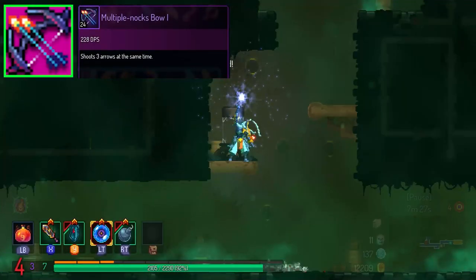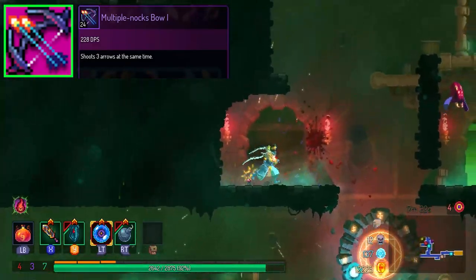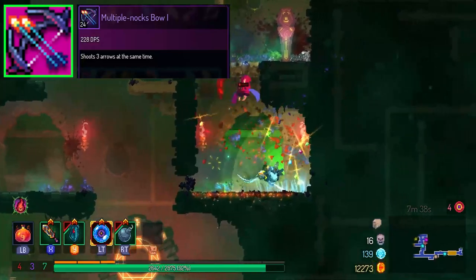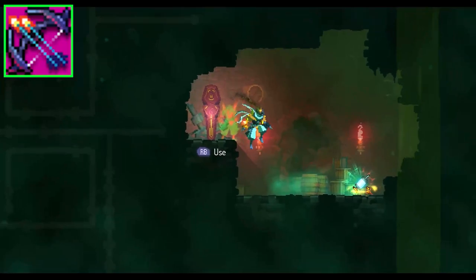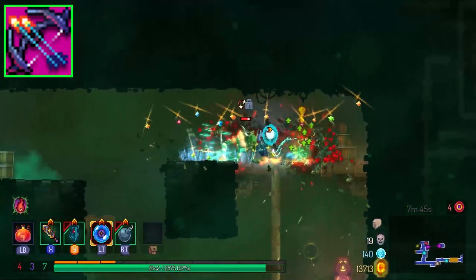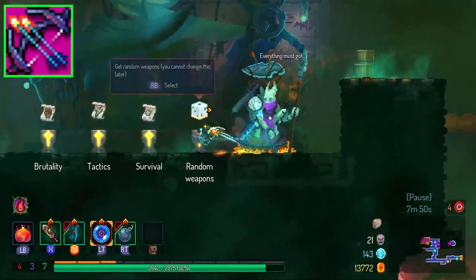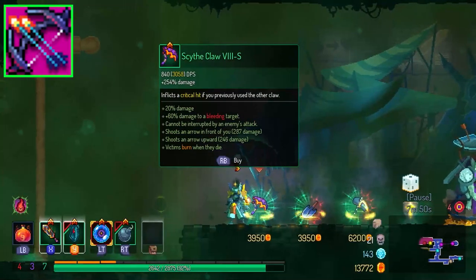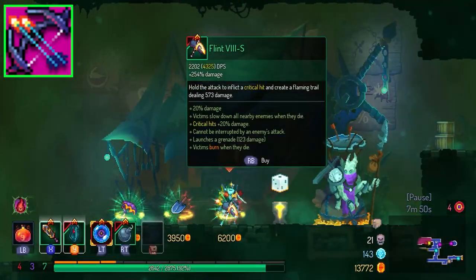First up, the Multiple Knocks Bow. It's kind of an ordinary weapon, but even though it seems like something you can just pick up and shoot until an enemy dies, there are actually small nuances to how well you can handle it. When you shoot it, there's a small window where the player is vulnerable, so you have to find the correct timing. I think the Multiple Knocks Bow is one of the most easily synergized and recognized ways to build a tactics setup. So this may come as a surprise, but Multiple Knocks Bow is an S-tier item.